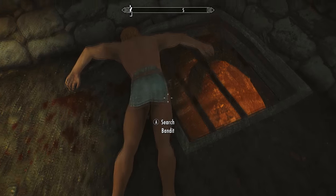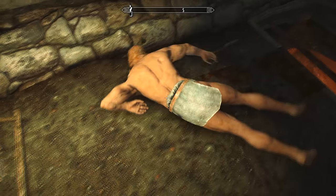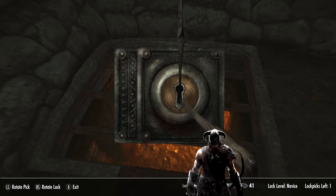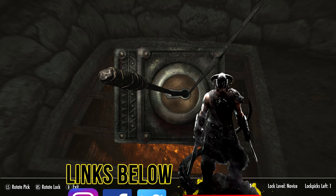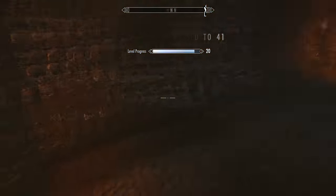Here in Whiterun jail we can see the shadow mark just on the floor. To get out, the jail door is usually a quite hard leveled lock, but if we look under where this shadow mark is there's a body we can move out of the way, revealing a sewer grate with only a novice lock. With just one lockpick, we can pick this and escape out of the area.